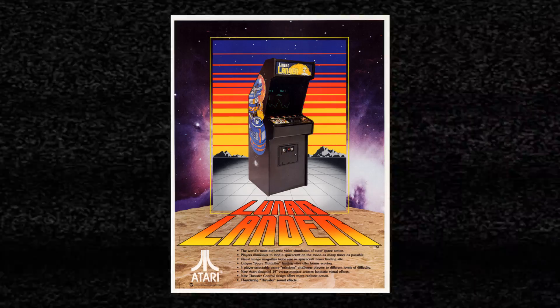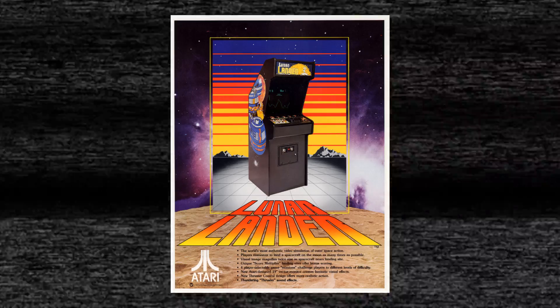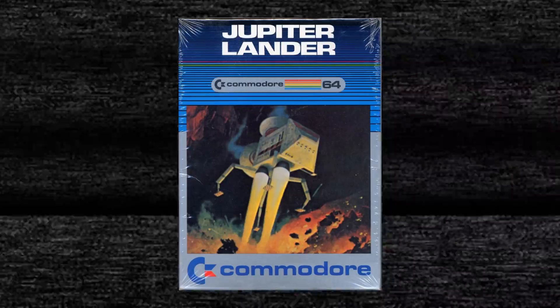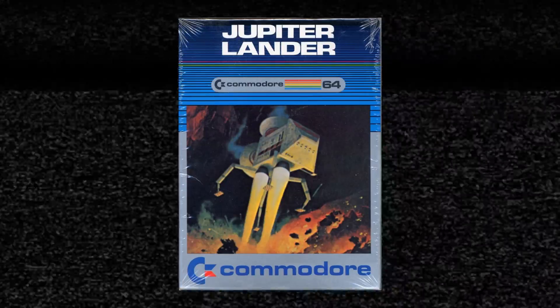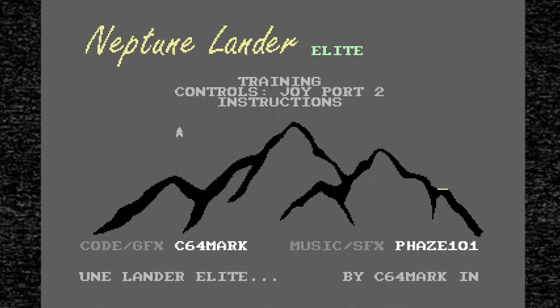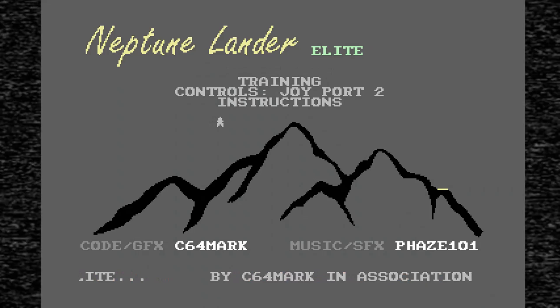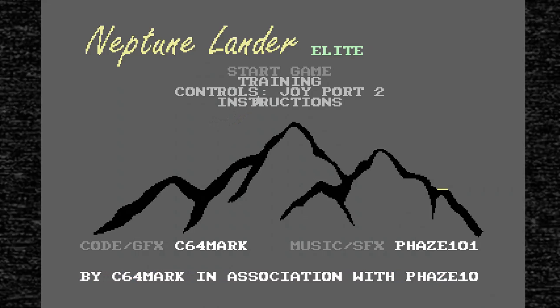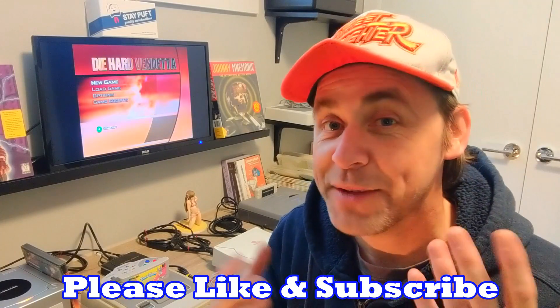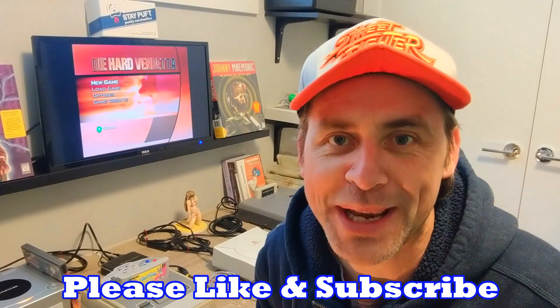And you're probably wondering, where can I get these games? As for the original Lunar Lander arcade, check out the Atari Flashback Classics Volume 1 on Xbox One and PS4. As for Jupiter Lander, your best bet is getting a copy on eBay in its original physical form. And as for Neptune Lander Elite, I'll leave a link in the description — you can pay what you want or download it for free. Thanks for joining me, Bastish B at 64K. I hope you had a good time. If you can like and subscribe, that'll be greatly appreciated, and I'll see you next time. Cheers.